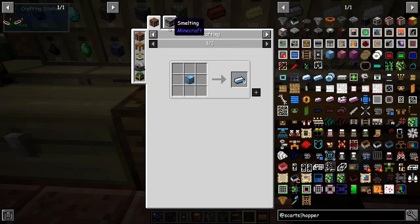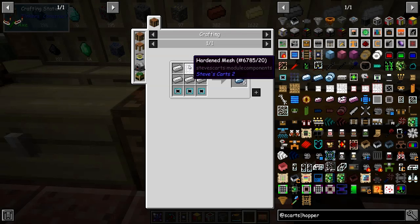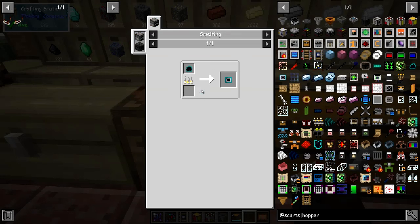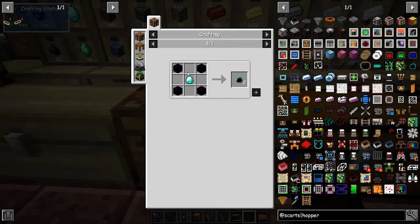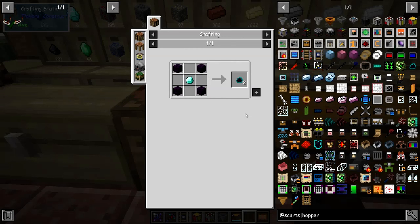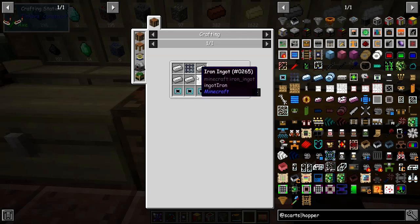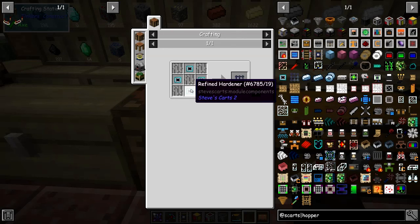They're using reinforced metal and a blank upgrade. Reinforced metal is made by smelting stabilized metal, which is made by crafting five stabilized metals. You need one hardened mesh and some refined hardeners, which is made by cooking raw hardener — basically one diamond and four obsidian will make two of those. So it becomes fairly expensive on your diamonds. You would need at least four of those things, and I think this also needs one, so another four.